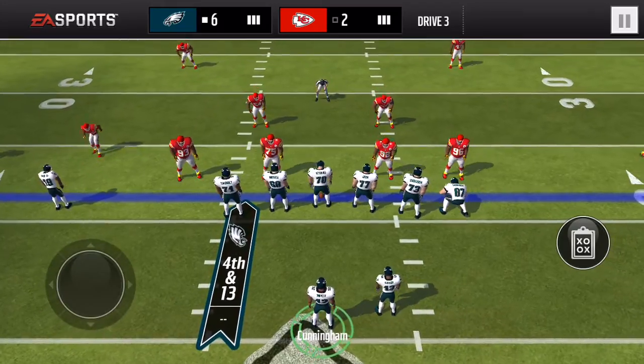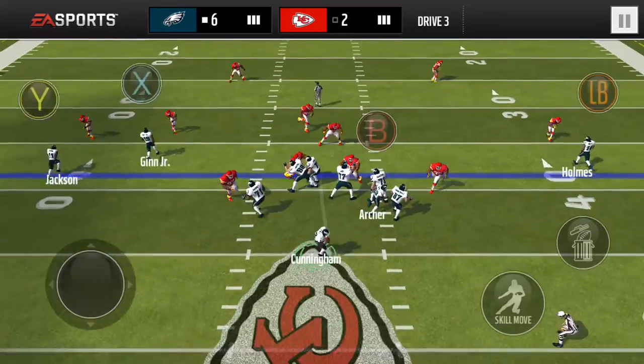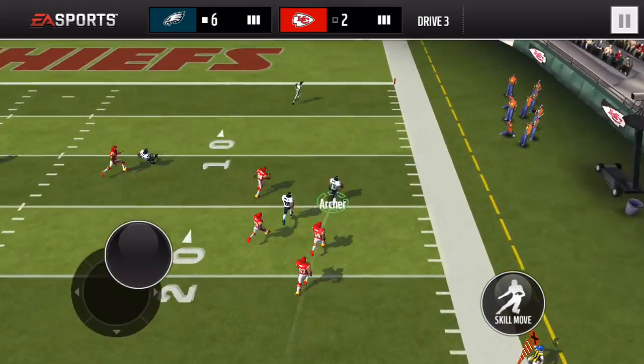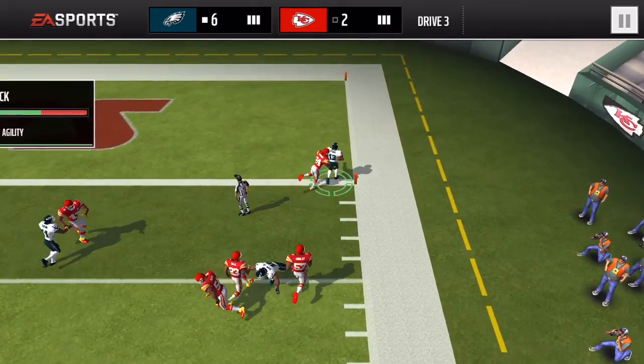Dree Archer — that is an awful throw by Randall Cranahan. So none of these plays are really his fault. If he drops this... there's Dree Archer. There's a touchdown.